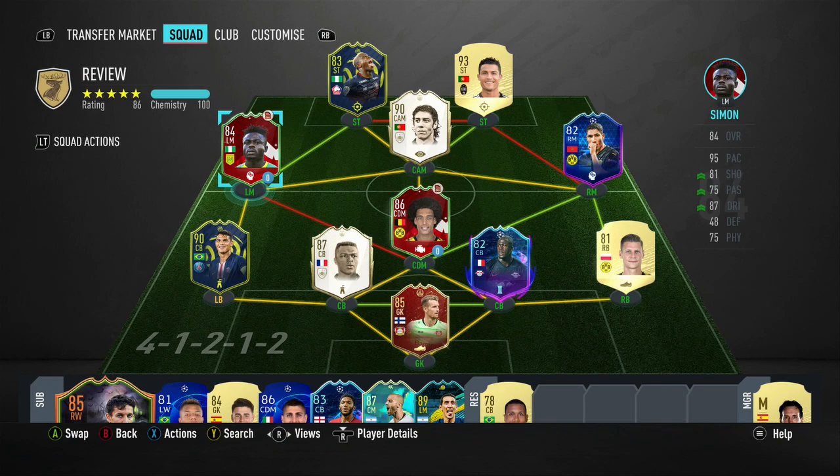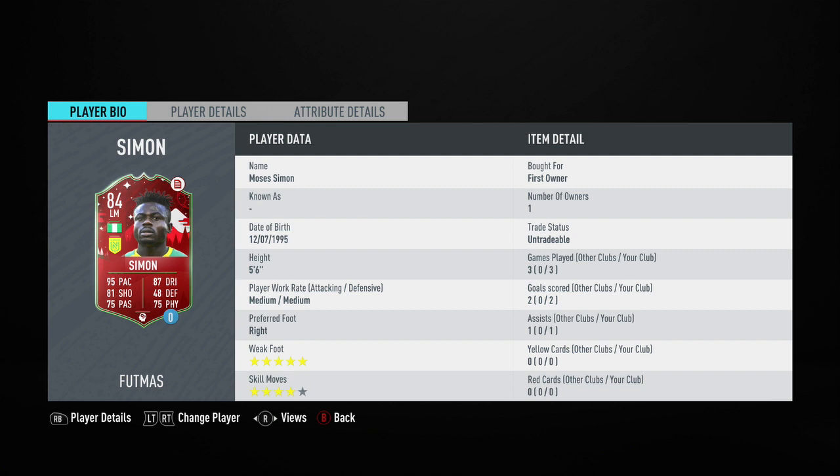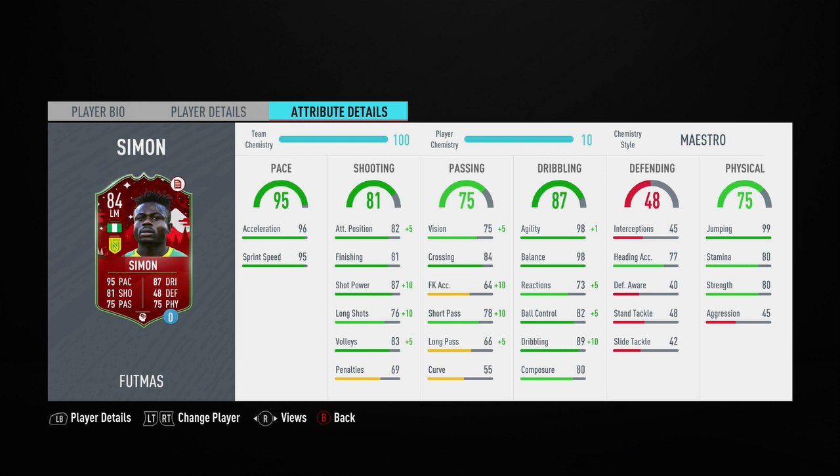I did of course do the lone SBC, and I'm so glad that EA have brought back the lone SBCs, even if it is just for five games. I usually use my players in reviews for either 3 or 4 games, so it doesn't really make much of a difference. In the 3 games I played with this Moses Simon card, he scored me 2 goals and got 1 assist. He's also got a 5-star weak foot as well as 4-star skill moves. His main stats are 87 shot power, 89 dribbling, 98 agility, and 98 balance.